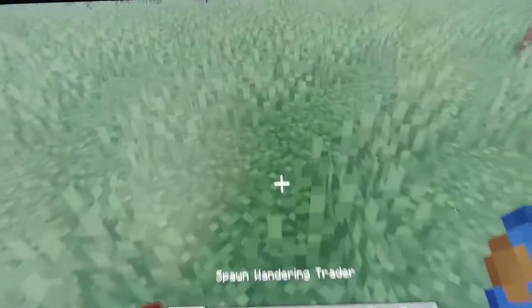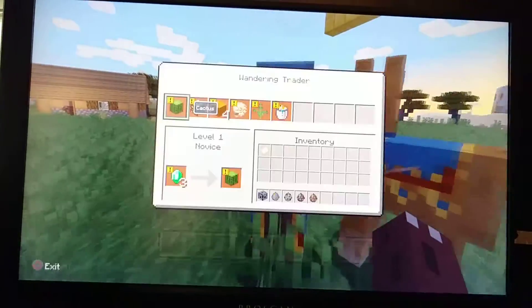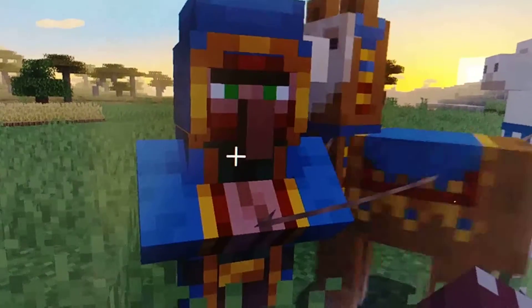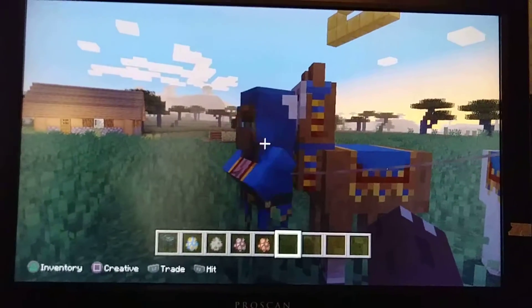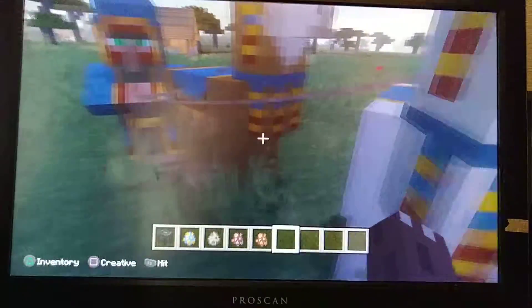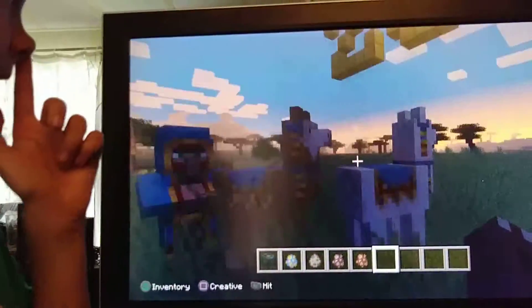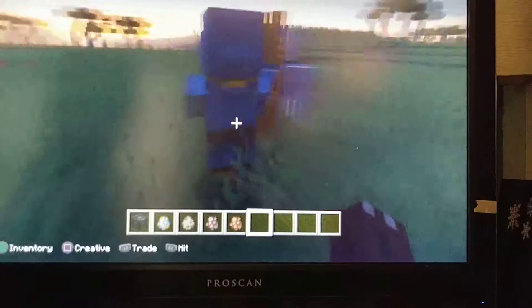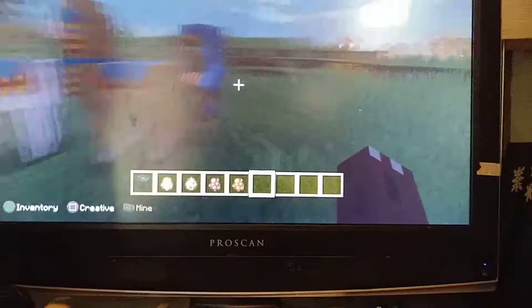Left-click on this button with the egg in hand and it spawns the mob. A wandering trader is a mob that just spawns randomly around your world and wants to trade with you. Left-click if you want to trade with it. It also comes with trader llamas — if you hit them they'll spit at you, but in creative mode nothing will hurt you. They'll spawn randomly, sometimes even in villages.